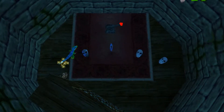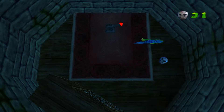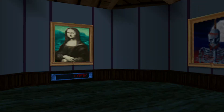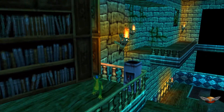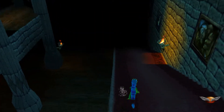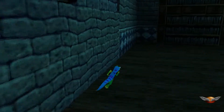Oh, see — there you go, there's that secret bookcase I was talking about! Like, who would think to run up against that one random wall and hit it? There's no way you would know that unless you were following a strategy guide. This was back when strategy guides were a legitimate business, so they had to give you some reason to buy them.